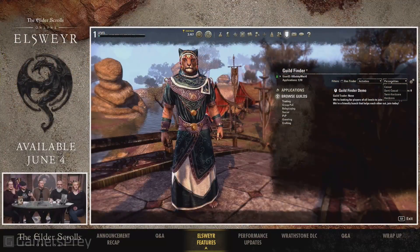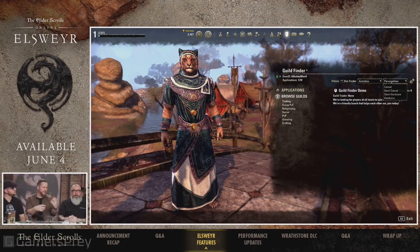We have a Finder feature, and we have a screenshot of what that's going to look like. You can see that guilds are going to be categorized into different types, and they'll be able to choose how they want their guild categorized. This works on both sides — from the guild perspective that wants to advertise their guild, there are a number of different things you can choose that your guild fits into. You can advertise your guild, and then anybody that looks at that will be able to filter and search by those guilds and apply.